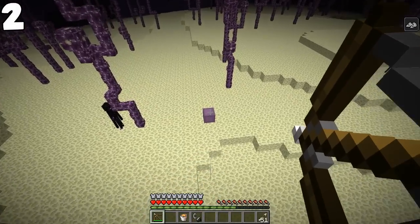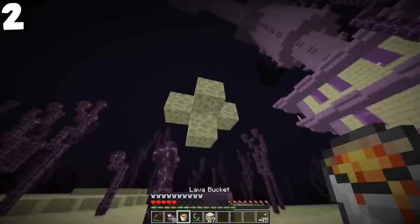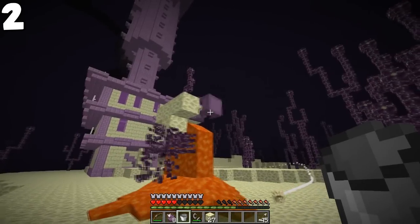When the shell of the shulker is closed, they are immune to arrows. They have 20 armor points when they are closed, and when it is open, it loses all its armor.